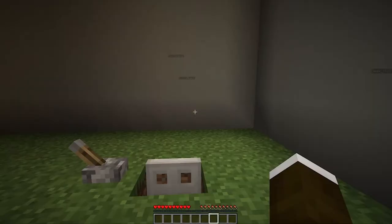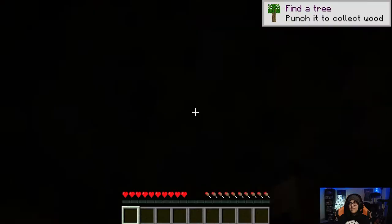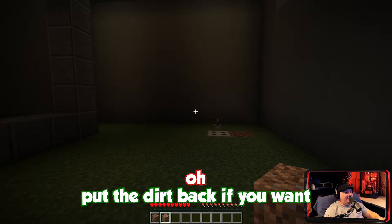I need everyone to go and flip the lever on the trap door and then jump down inside. But what if I don't want to? Then I'll have to go and message someone else to come and take your place. Follow it to the very end. Break the piece of dirt at the top of the ladders and climb into the new room. And then put the dirt back? Yeah, you can put the dirt back.